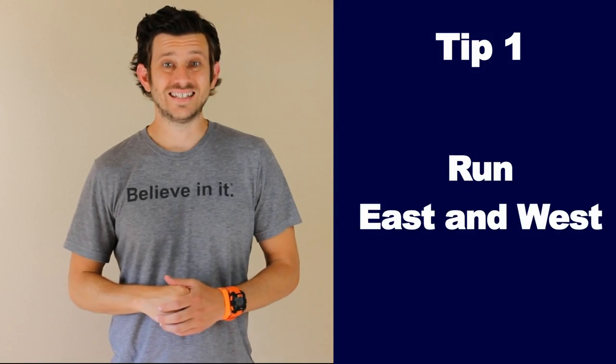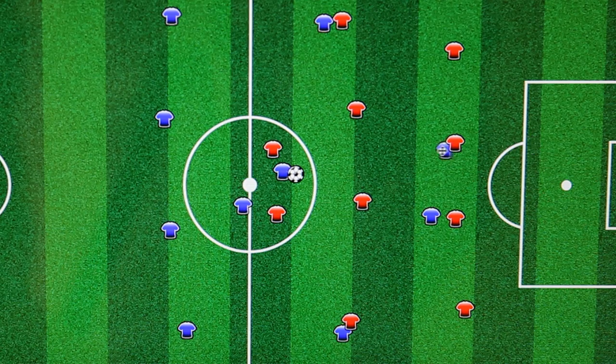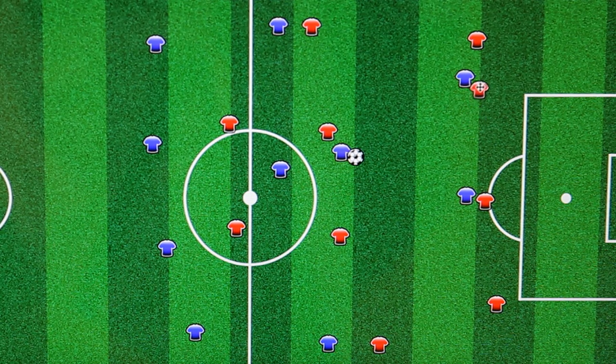There are many different parts to playing forward. This video will cover a few general ideas on the position, things to think about, and an exercise to practice. Tip number 1: Run east and west, not just north and south. Most forwards just run up and down the field. The great players run east and west across the field. For example, your center mid is dribbling up the field — instead of just running north and letting the defender stay with you easily, run east then cut hard west across the field.